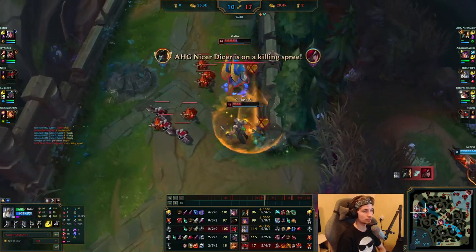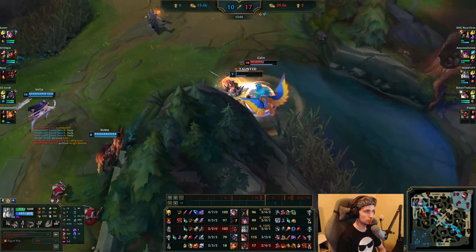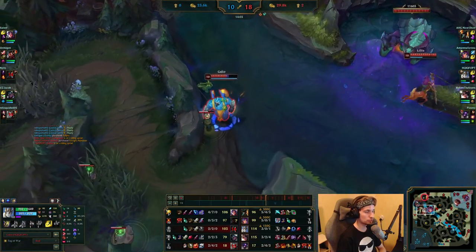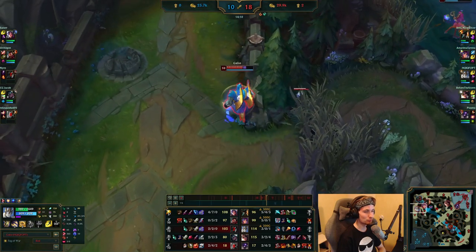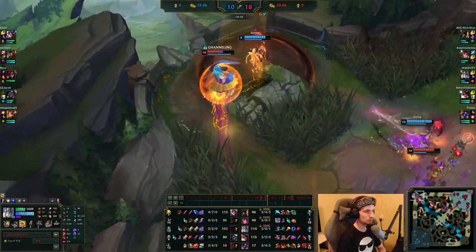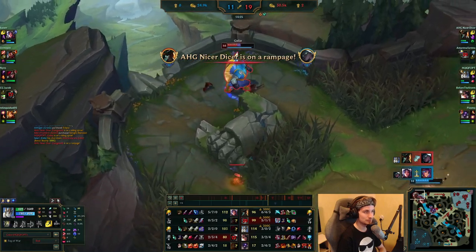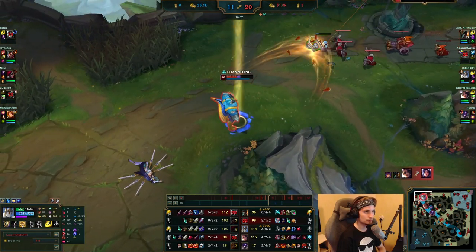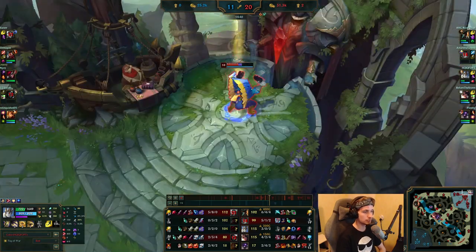That was a very clean E — right on the spot. He takes down Leona as well. He doesn't even go back to base yet, just walking around the walls, taking them from behind, using the main keystone. Super clean. He waits for his abilities to come back so he can catch him. He's got about three kills now, just playing super clean. He hasn't really made a single mistake yet in the entire game.